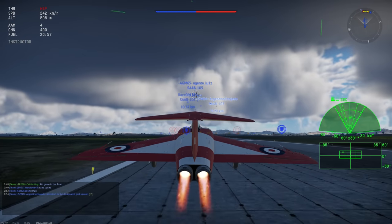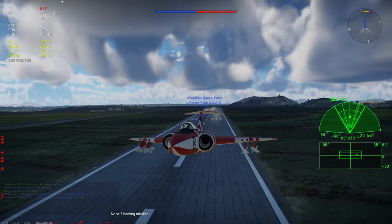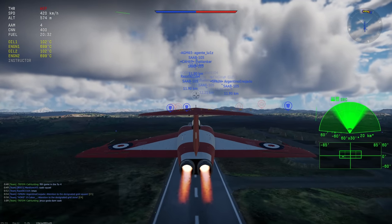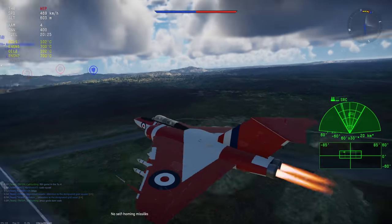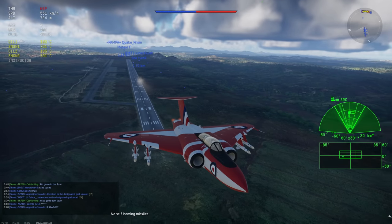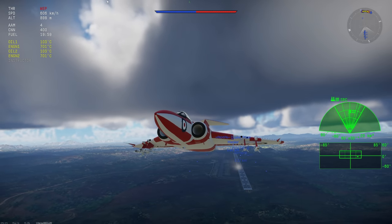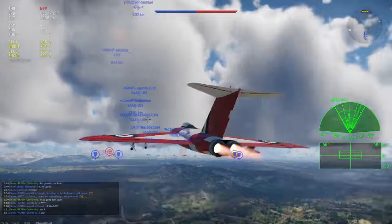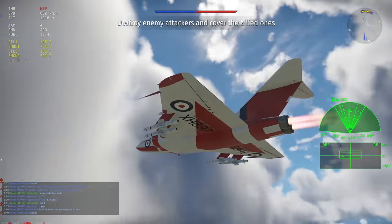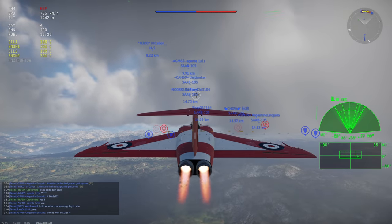A few other things before the actual fight: this thing gets up to altitude pretty much all the time. The Fire Streaks aren't bad — they do have a little better maneuverability compared to AIM-9Bs — however they don't have the range and they lose sight of the enemy pretty quickly. The 30mm cannons are very powerful. If it were me, I'd rather have the F9F-8, which can carry four AIM-9Bs at this BR, although maybe not with their current 20mm cannons.